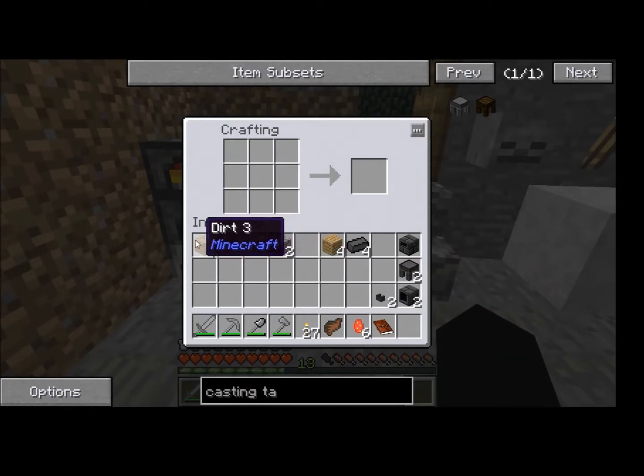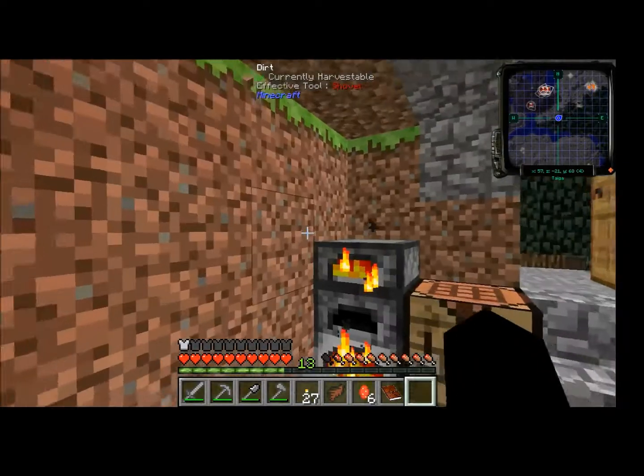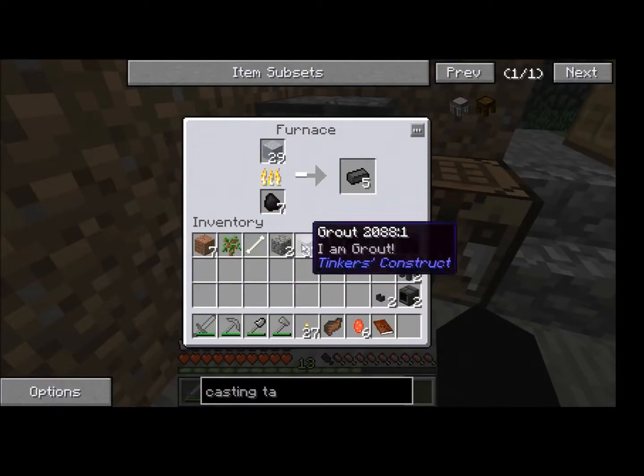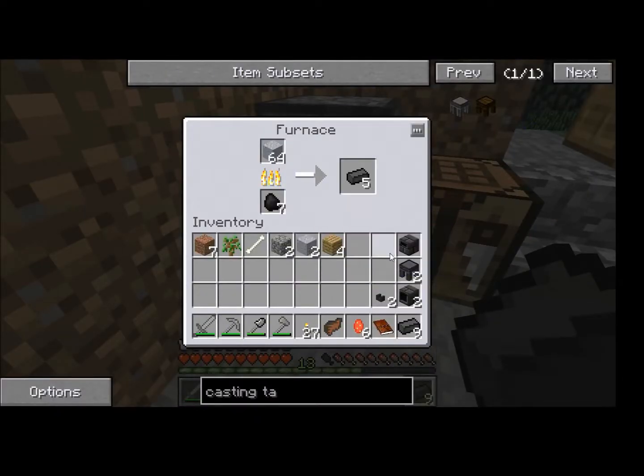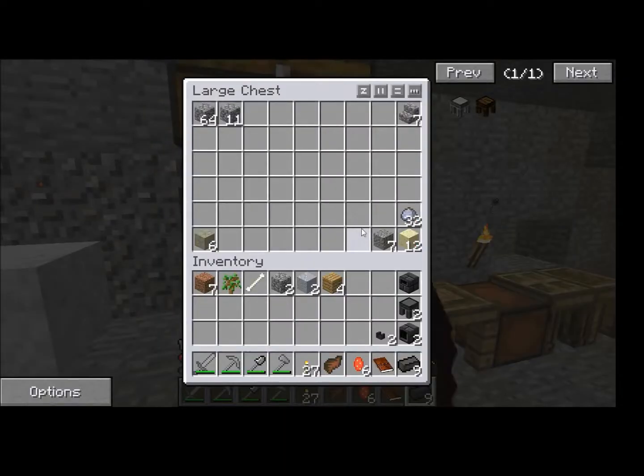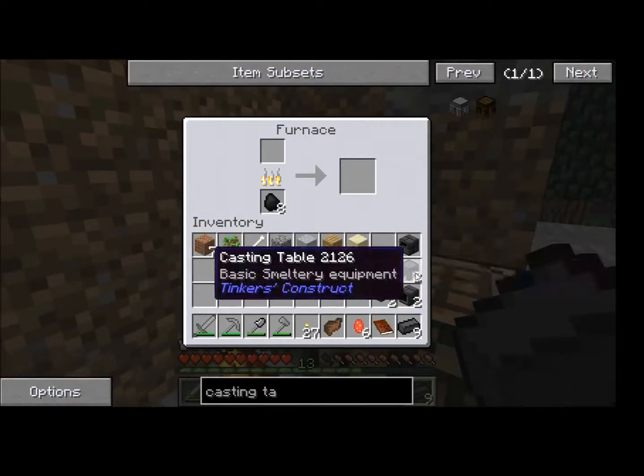Now I need the controller, drain, tank, tank — I need the tank. Which means I need to cook sand just for one piece of glass.